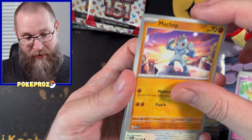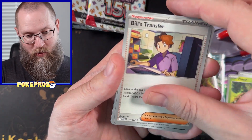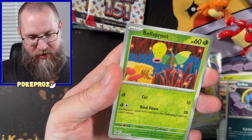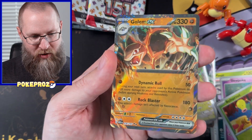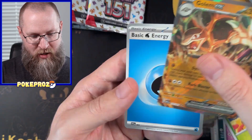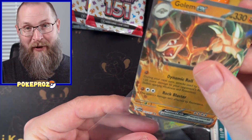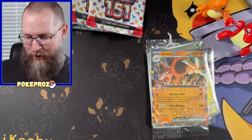Anyway they look cool. I really want to collect those, although I'd also love one of those illustration rares of some of the starters. Slowpoke, Bellsprout, and Golbat EX — that's a great hit, really cool foil on that too. And a regular energy. Welcome to the family, going in the hot zone.